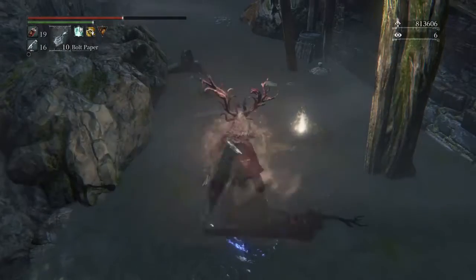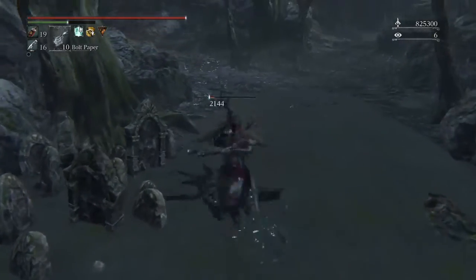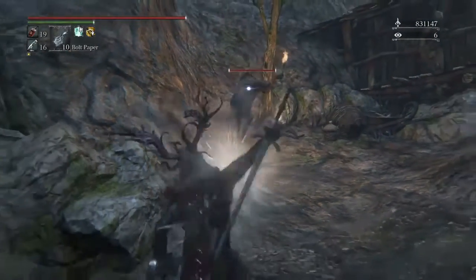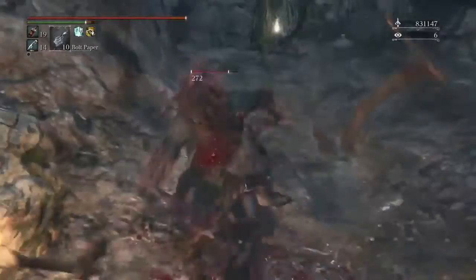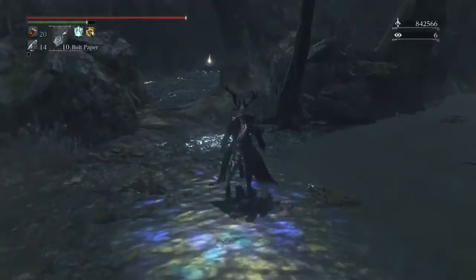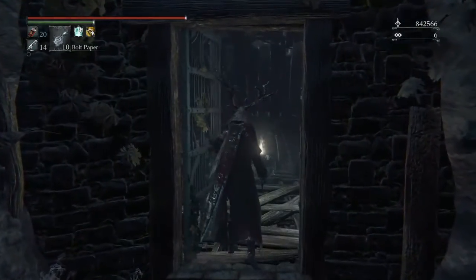Let's sneak up on this one. There goes the visceral attack - I have to be quick with that one because he kind of clips into the floor, so you lose whatever he has. He sometimes drops blood gems if I remember correctly. Don't forget to open this door - it's a shortcut back to the village center should you ever want to come back.